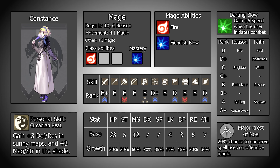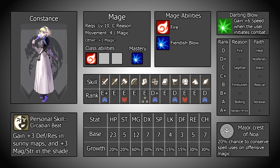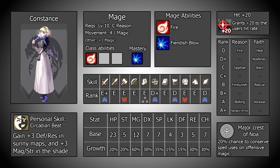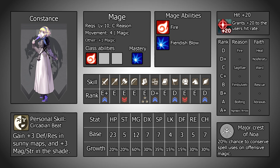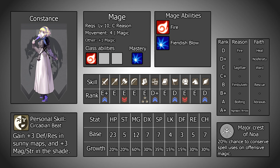I've seen some vague discussions regarding getting skills from physical classes, namely Darting Blow from mastering Pegasus Knight which grants plus 6 speed when the user initiates combat, and Hit plus 20 from mastering Archer which grants an additional 20 hit to all attacks. Darting Blow is completely unnecessary — there will be some scenarios where it allows Constance to double but these are few and far between and the time spent getting this isn't worth it. Hit plus 20 does warrant a little more consideration since accuracy will always find a use and Constance's spells can be on the inaccurate side, but if you did want to get this I would master the class by just using her as an adjutant with a knowledge gem equipped, rather than actually using her as an archer in battle.